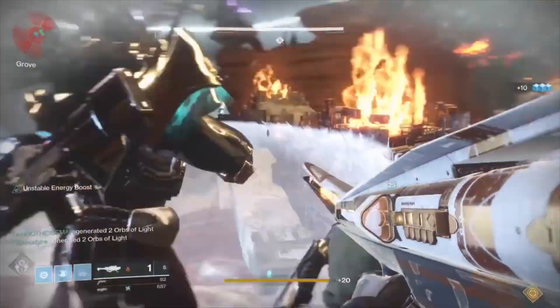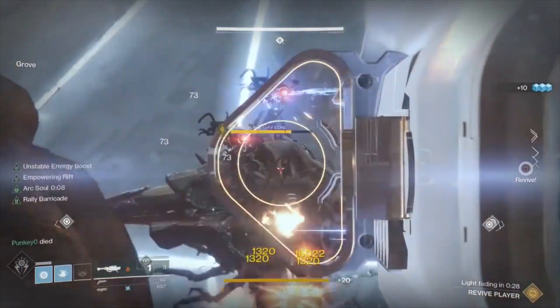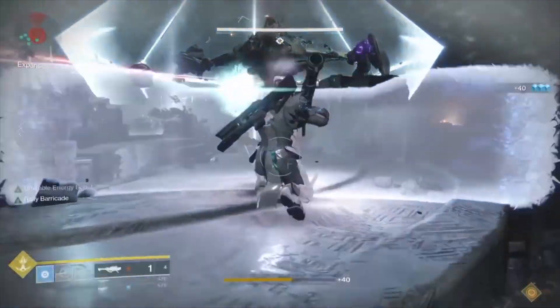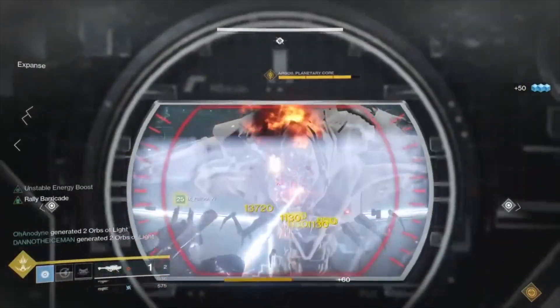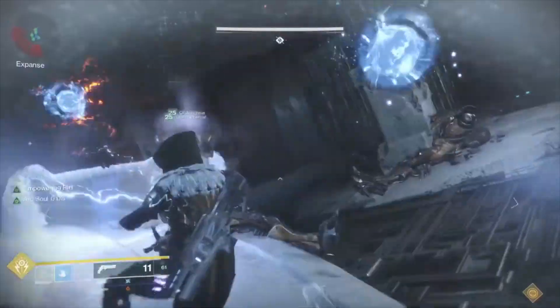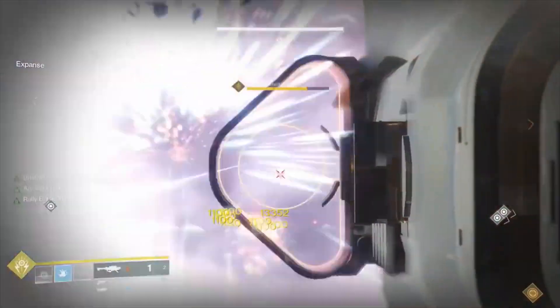You have a brief window of time to do as much damage to Argos as you possibly can by shooting him right in the face. Here's what my team found to be most helpful in terms of solid DPS: the additional Vex craniums, any cluster bomb rocket launcher — particularly the Sins of the Past launcher — and the Cold Heart trace rifle. Any Titans on your team rocking the rally barricade are going to be your best friend, since you can use it to automatically reload your power weapons instantly. Warlock empowering rifts can also be helpful here.